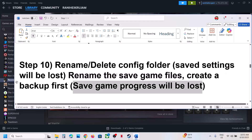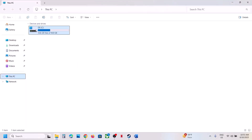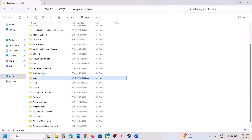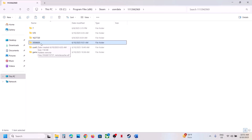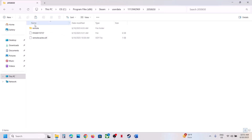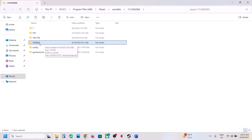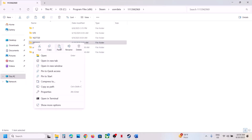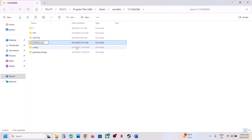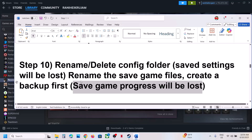Still not working? Rename the save game files — note that you will lose all game progress and have to start from scratch, so create a backup first. Go to File Explorer, This PC, open C drive, then Program Files, open the Steam folder, open the User Data folder, open your Steam ID folder. You will see folder 2050650 — this is the save game folder. Create a backup, then right-click the folder, rename it by adding '.old' at the end. Launch the game and check.